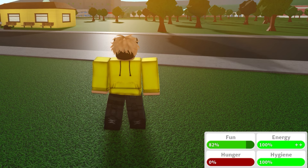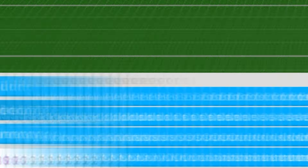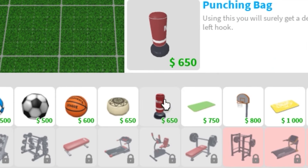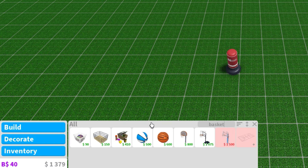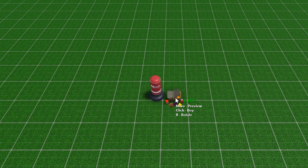When your moods are up, press on house, press on build mode, then press on decorate, then on training. You should see a punching bag — place it anywhere on your plot. The second thing you'll need to buy is a picnic basket — place it next to your punching bag.